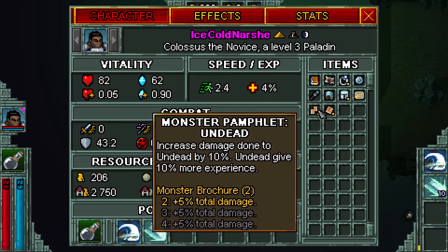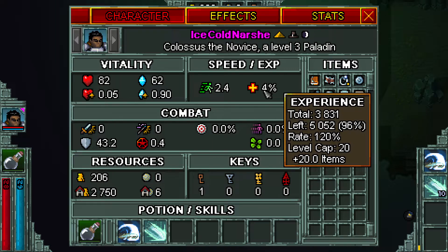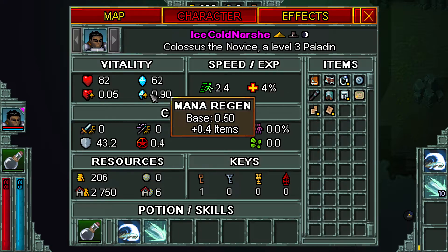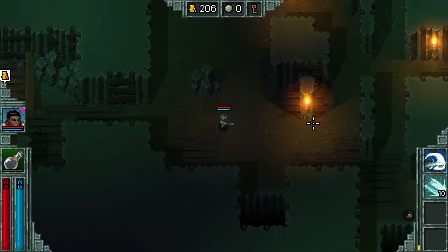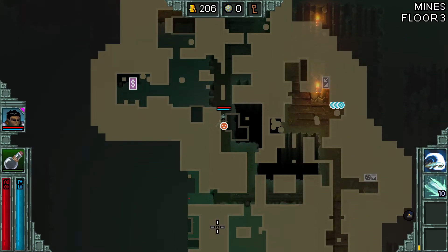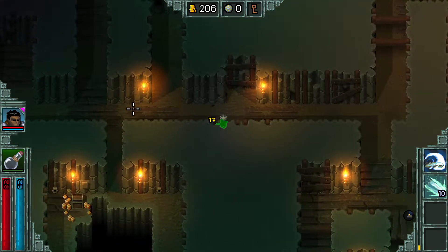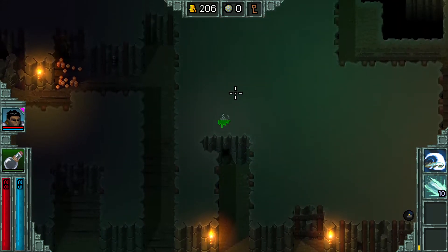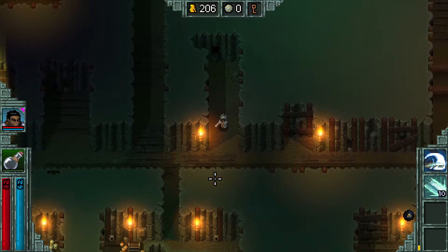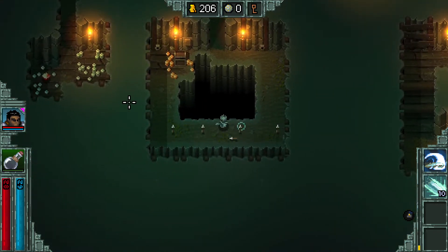There are item sets that work together. I haven't been using my right-click, which is a dash that allows me to move quickly. Every fourth floor has a boss — I'm coming up on the boss next. I'm not sure what class the boss is; he might be a construct, which is why I picked that up. I have a lot of gold — I should go back and buy something.